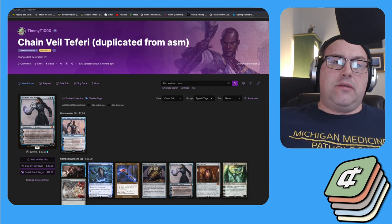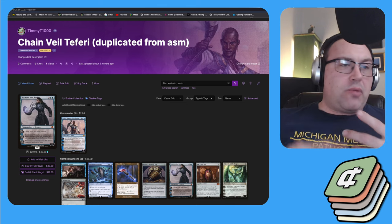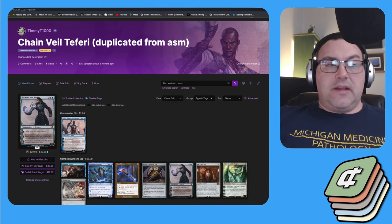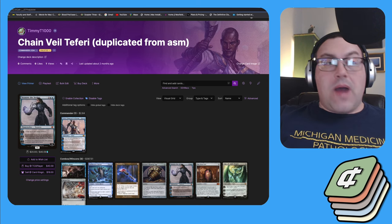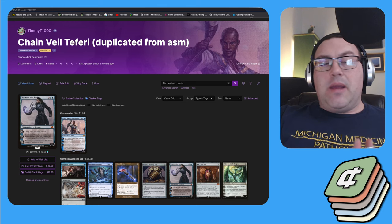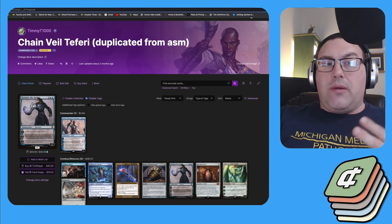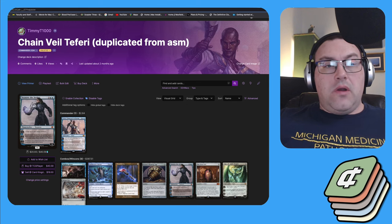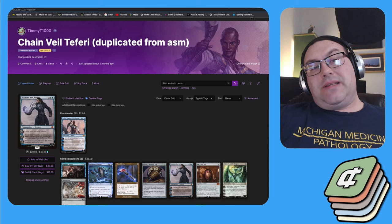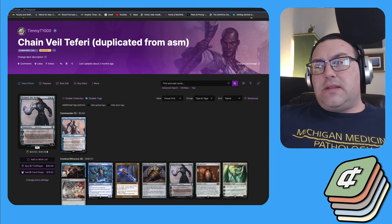Being mono blue, the deck has lots of interaction — most of it is stack interaction in the form of counterspells like Mind Break Trap, Force of Will, Force of Negation, Mana Drain, Counterspell, Swan Song, and the usual suspects. Then you have bounce spells like Chain of Vapor and Cyclonic Rift, plus removal like Rapid Hybridization, Pongify, Reality Shift, and Resculpt — all things you can use to interact with opponents' boards or on the stack.